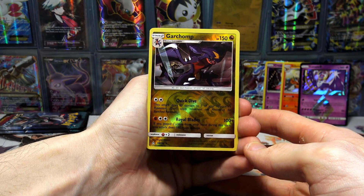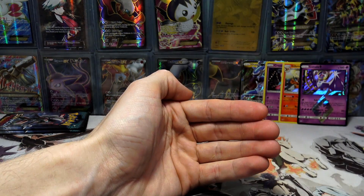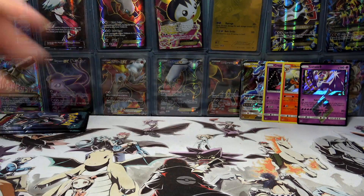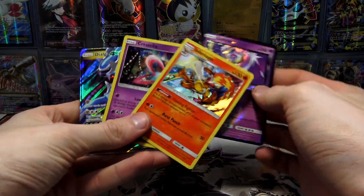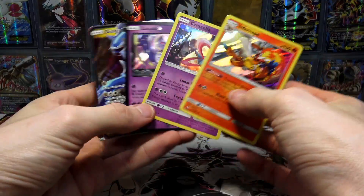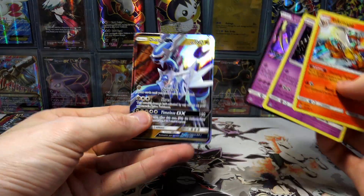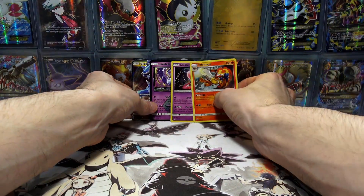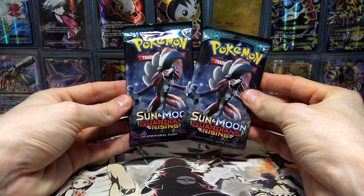We've got a Garchomp Reverse Holo, and the final pull from this boost box is just a Shaman Regular Rare. So nothing all too fancy there — pretty casual pulls today. We did get the Infernape Holo, the Cresselia, the Lunala Prism, and the Dialga GX as our featured GX pull of this part. Not bad, not great.